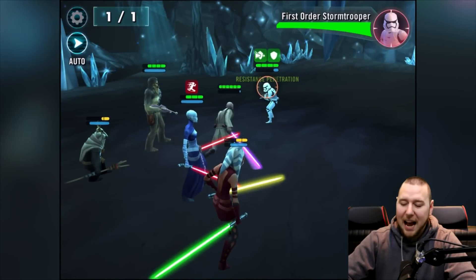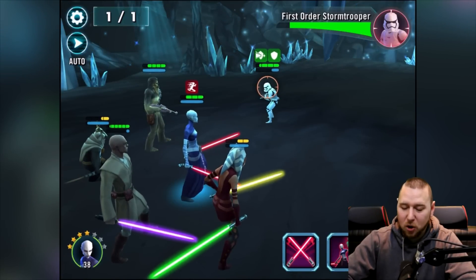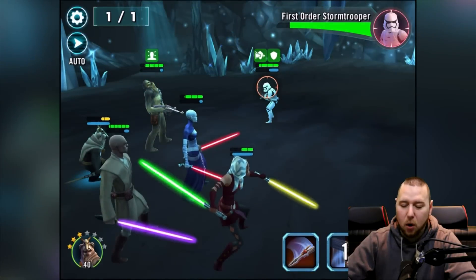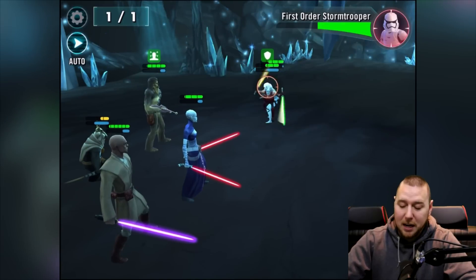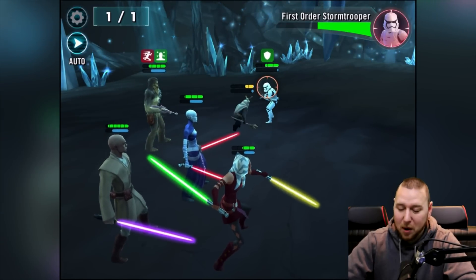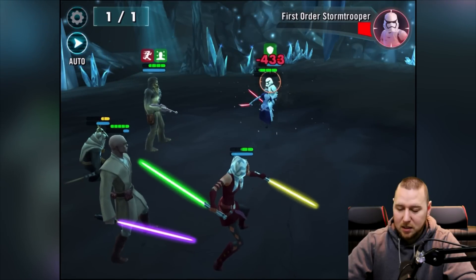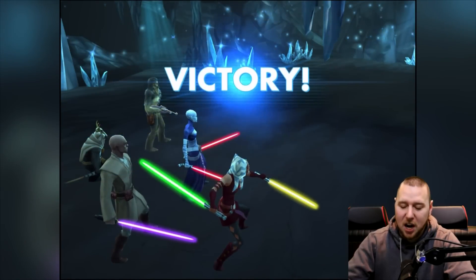Now we've just got this one left and he just armored up — he's got counter attack as well. This is not good. I'm going to use a heal now — probably the best time. I'll get all the attacks on Chewy, it doesn't really matter that Chewy gets attacked. Hopefully we can actually get through this in one piece. Take them all out — yes! He's actually pretty strong, but we done it!